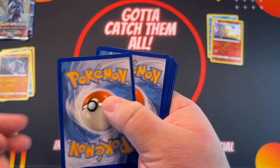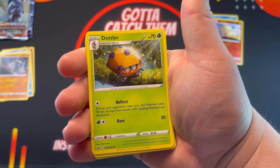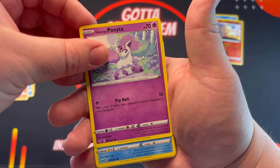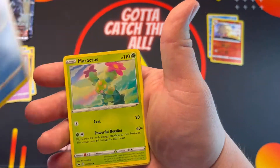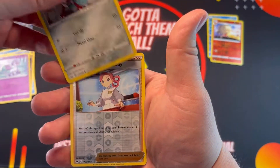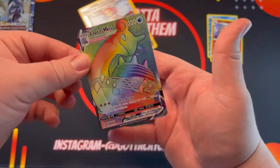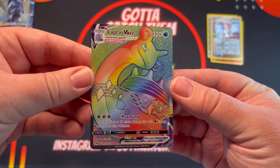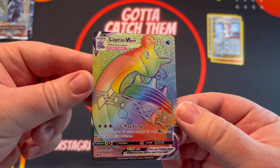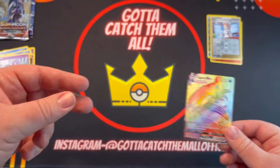Another Sword and Shield pack — go code 1234. Energy, potion. Ponyta — I don't think I have that version, it actually looks very interesting. Mudbray. Pokemon Center Lady — got her as well. Oh, a Lapras V-MAX — whoa! Rainbow! That's awesome, let's go! I don't know if this is worth anything at all but the card looks absolutely incredible. I love this card.